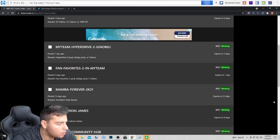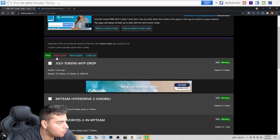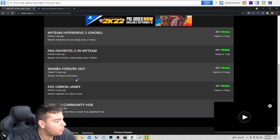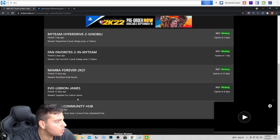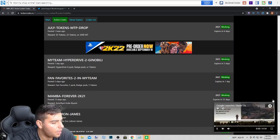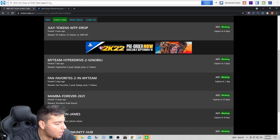We just got 50 tokens. Active codes: there are one, two, three, four, five, six codes total — and there are about three new ones.